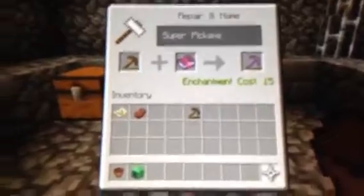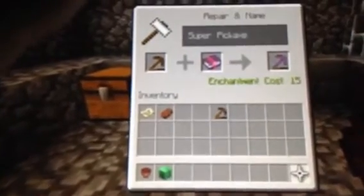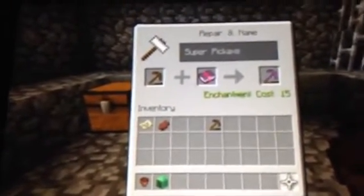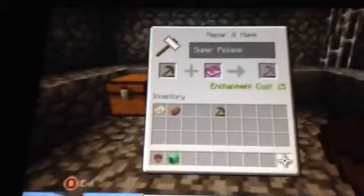Let's look at this top one right here. That should be the anvil, I believe. We have a flower pot right here and an emerald block right there. It looks like we have enchantment books right there. You can name it 'Super Pickaxe' — I guess that's what that guy wants to call it. You can see he's holding his flower pot, and that is what the anvil screen will look like.